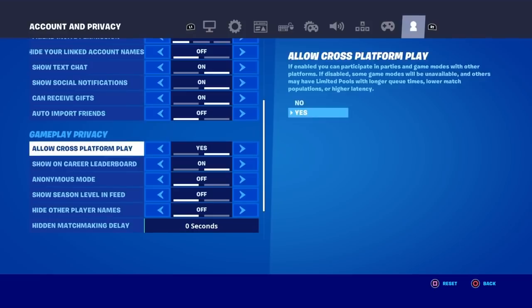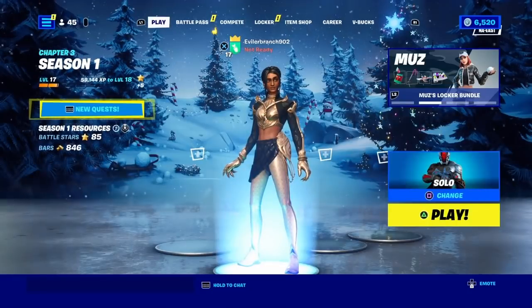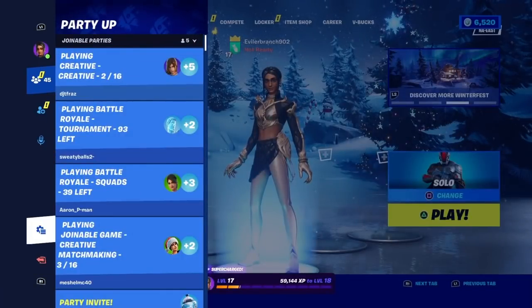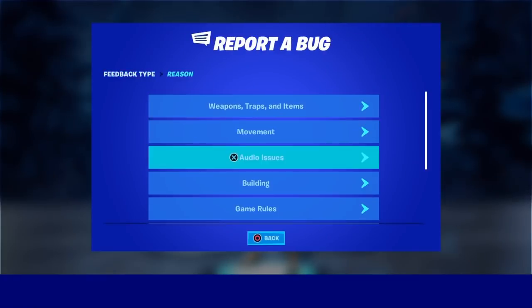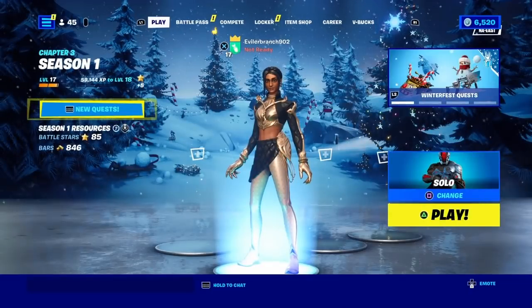Make sure 'can receive gifts' is on. Then go to 'hidden matchmaking delay,' turn it to 0 seconds, and apply the settings. Now, on the final step: open up the pause menu, click on reporting and feedback, scroll down to the bottom, click on report a bug, click on other, hit continue, then accept and submit the report.